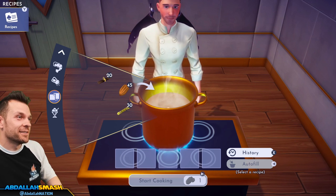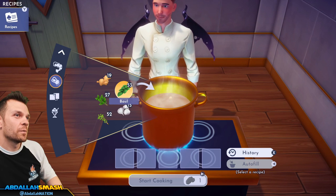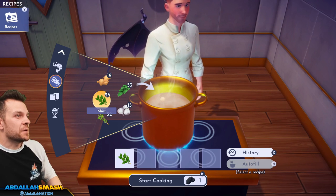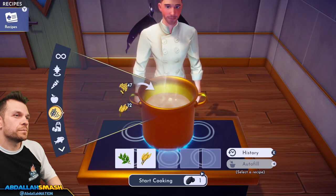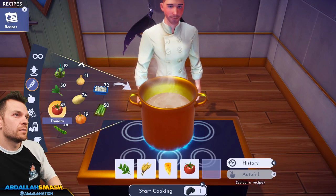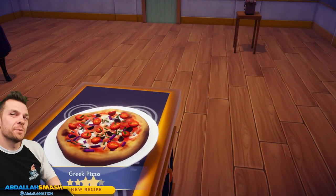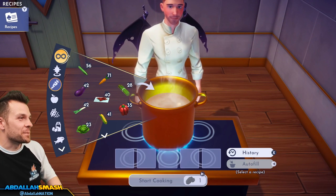We're going to make some Greek pizza with any spice — I'm going to do mint. Wheat, cheese, tomato, and onion. Greek pizza — I don't know what's Greek about that!